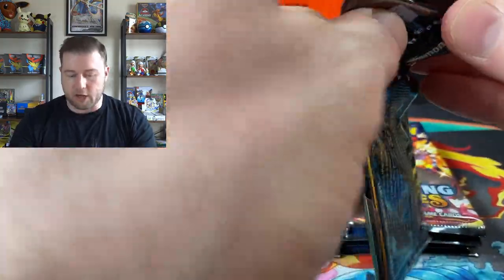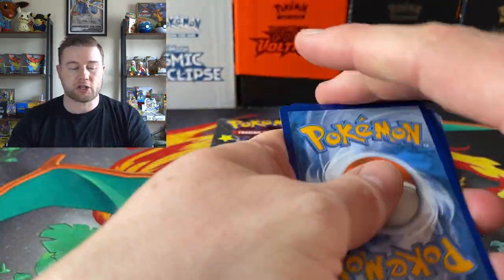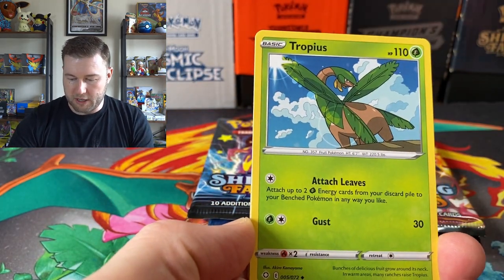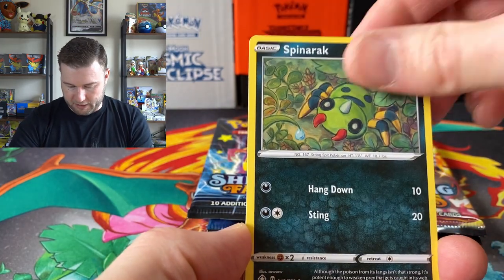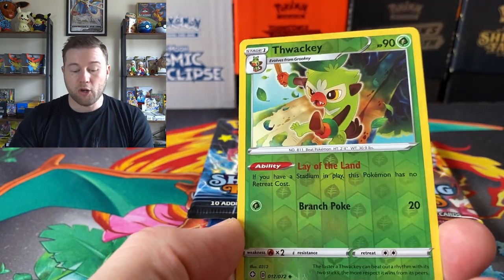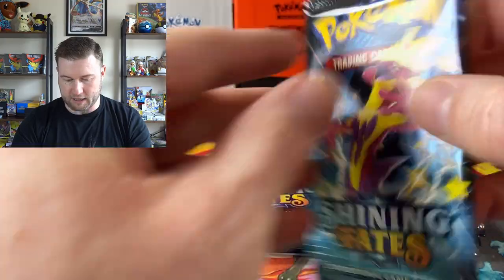We want Ditto, come on Ditto. I'd also be happy with any of the Full Art Trainers — they are really, really cool cards. We're going to start with Dark Energy — it's fighting. Floatzel, Tropius, Ball Guy, Spinarak, Snombabon Pokemon, Rowlet, Morpeko, Thwacky, a Reverse Holographic, and a Yanmega. So nothing major there in that first pack.